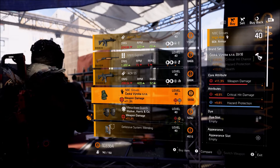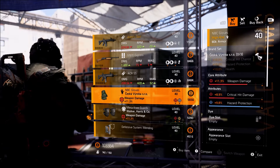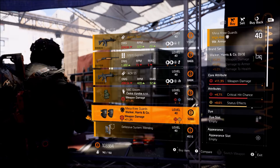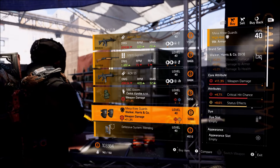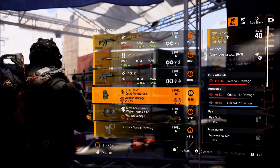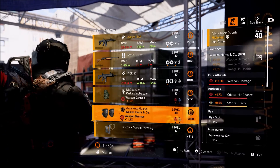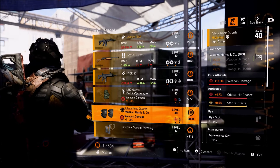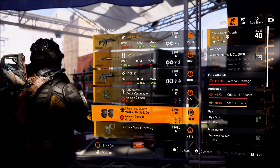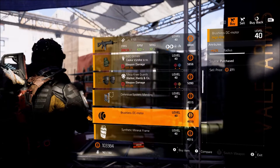I want to point out these two items, especially if you guys are new players. Check out these Cisco gloves — if you're trying to make a crit hazard build or a crit build in general, you could make these work. Also pointing out these Walker Harris knee pads if you're trying to make a damage to armor build or a weapon damage build in general. You can use these two pieces to make a pretty average DPS build, or if you guys want to optimize them you could use them for a true DPS build. If you're especially new, I'd recommend grabbing these pieces, rolling them, and making them work on a build.